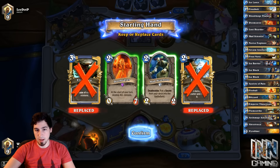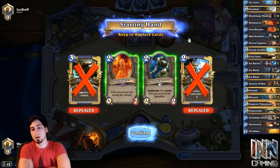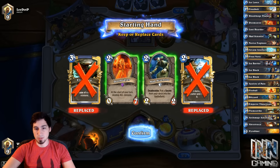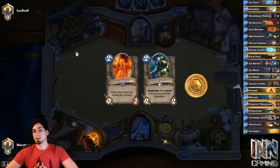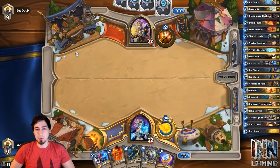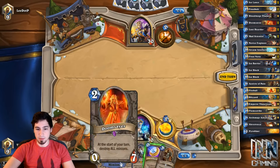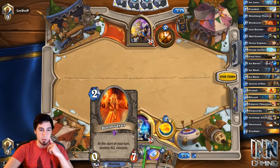If I happen to lose one along the way, we have a redemption game. I actually like the Doomsayer and the Mad Scientist. The Frostbolt's okay if he plays the Northshire. But at the same time, we're looking for a cycle, so I really don't mind this at all. Normally if we were playing like a Paladin, I might keep the Doomsayer Frost Nova, just because it's a turn five complete field clear.